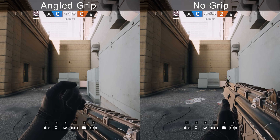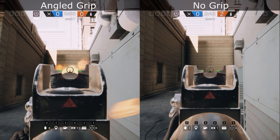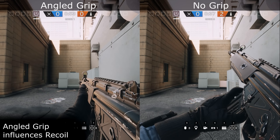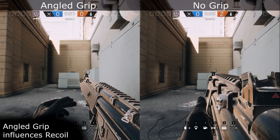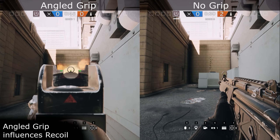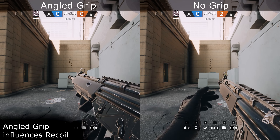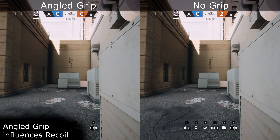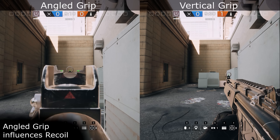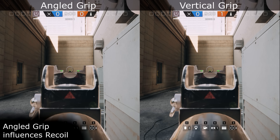The next question is: how much recoil reduction does the vertical grip offer? Let's first look at some confounding variables. Can we confirm that the angled grip has no influence on recoil whatsoever? The easiest way to check is to burst fire at a wall with the angled grip and without, and compare the resulting patterns. Those patterns look very similar and overlaying lines through the centers of the bullet concentrations confirms they match up well. The patterns are randomized so they're not exactly the same, but they are equivalent — the angled grip does not influence recoil. Confirmed.